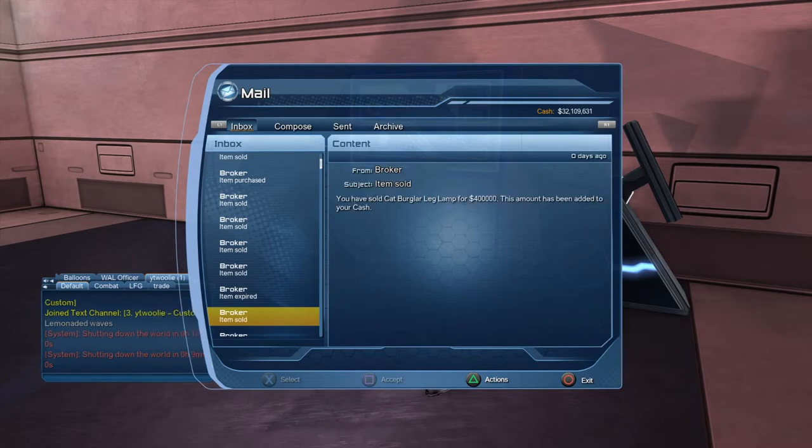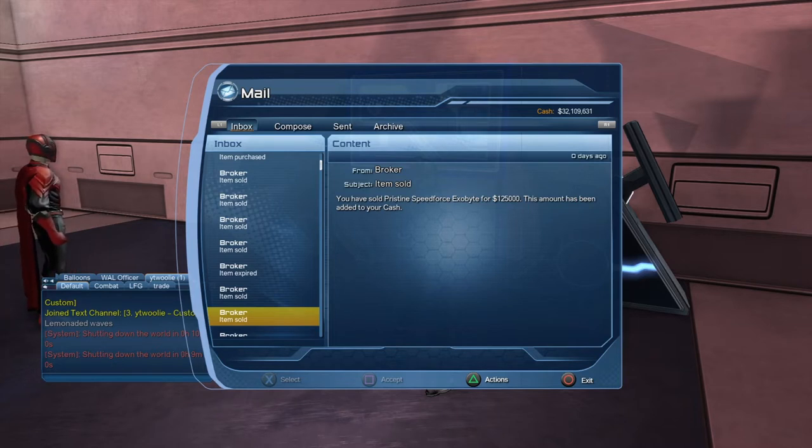This cat burglar lamp — I think it's coming from the winter event — sold for 400,000. Especially seasonal base items, right now is the time to make some alternate characters specifically just to run the winter event, because they sell. My favorite thing to sell from the winter event is the large snow clouds — 11 million all day long. And I'll show you because I sold multiple of them.